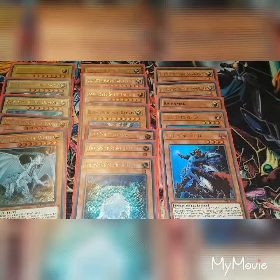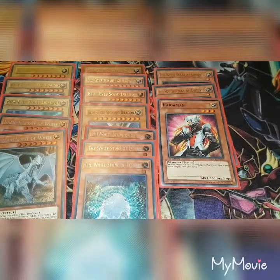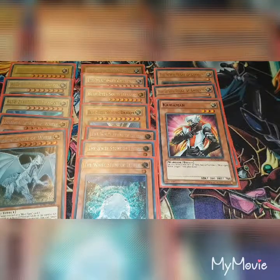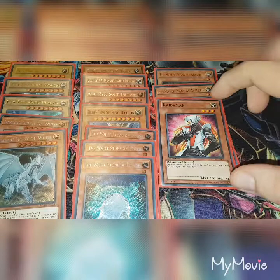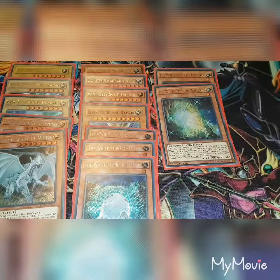King of D — we all know what he does. When he is normal summoned, discard one spell or trap and add one Flute of Summoning Dragon, Melody of Awakening Dragon, or Dragon Revival Rhapsody from your deck to your hand. Kyberman — only one copy of him — basically you tribute this card face up and special summon one Blue-Eyes White Dragon from your hand. The two copies of White Stone of Ancients: once per turn, during the end phase, if this card is sent to the graveyard this turn, you can special summon one Blue-Eyes monster from your deck. You can banish this card from your graveyard, target one Blue-Eyes monster in your graveyard, and add it to your hand. You can only use the effect of White Stone of Ancients once per turn.